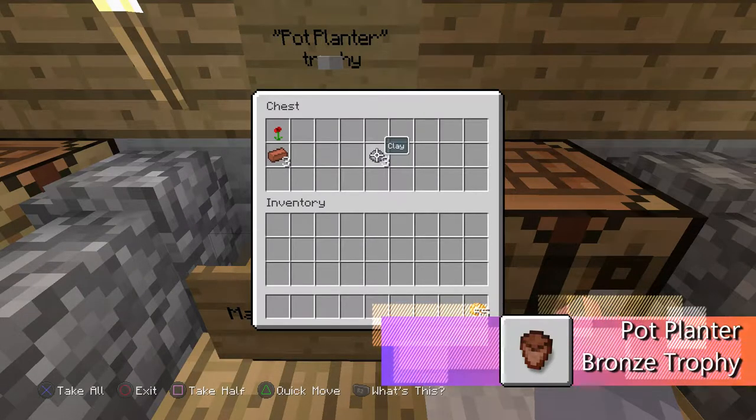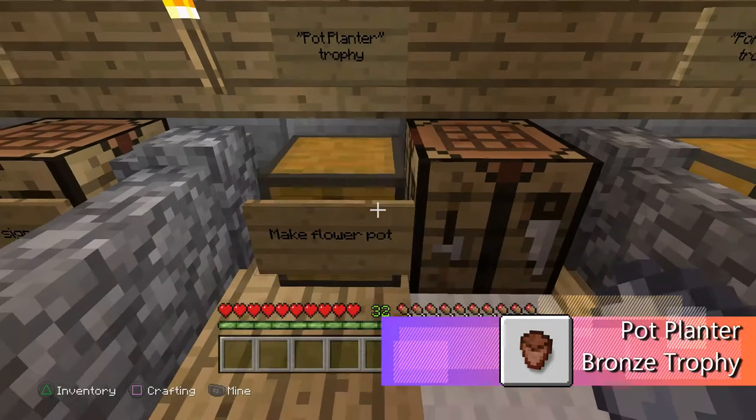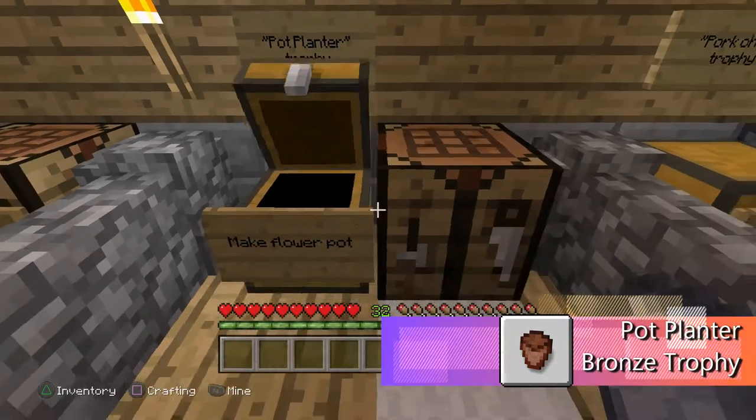It should be like some gray colored blocks. So you pick up the clay, you put it in the oven and you cook it, and out comes brick. You need three bricks and a flower — I got a poppy flower.